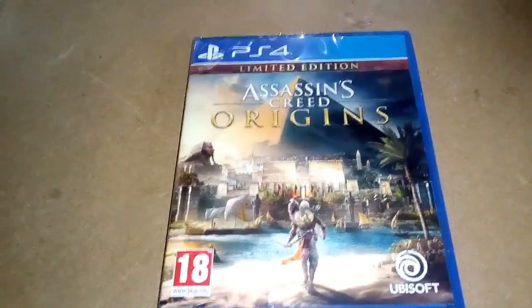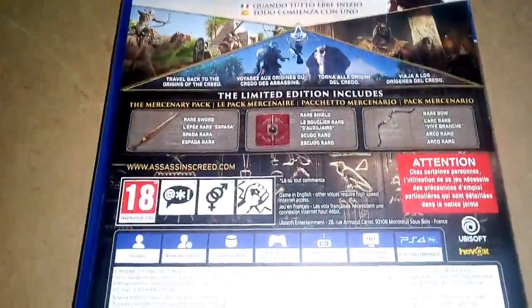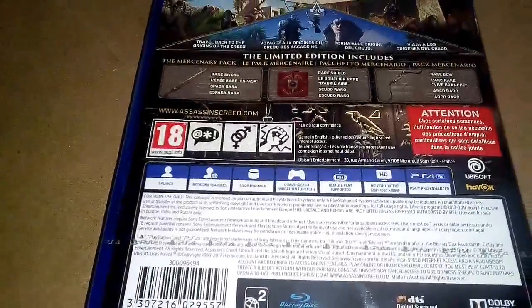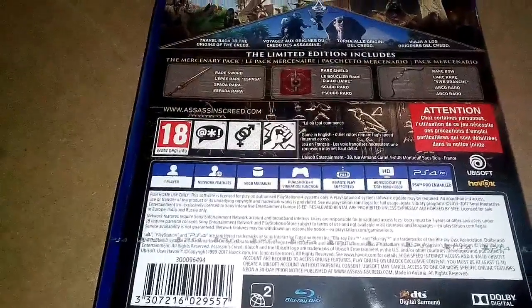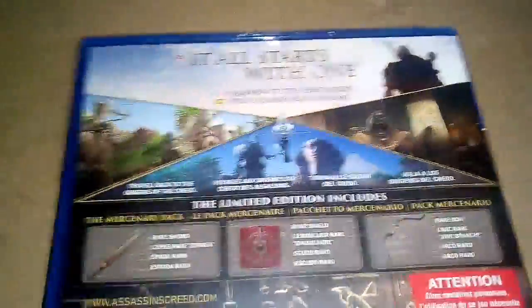So here we are — the limited edition. I'll show you the back. It's our first unboxing — it all starts with one. The limited edition pack includes a rare sword, a rare shield, and a rare bow, which is really cool. The cover is amazing and the screenshots in the game are really cool as well.